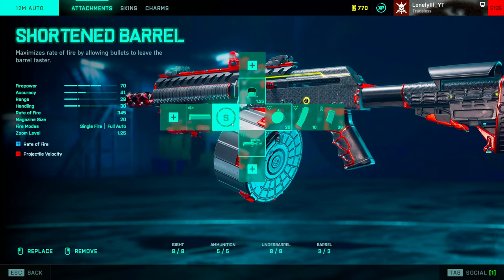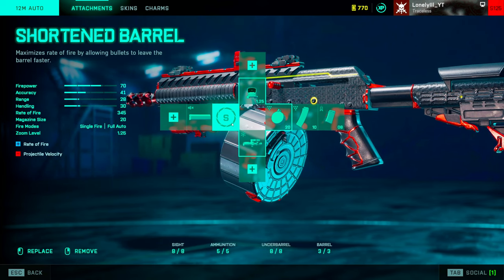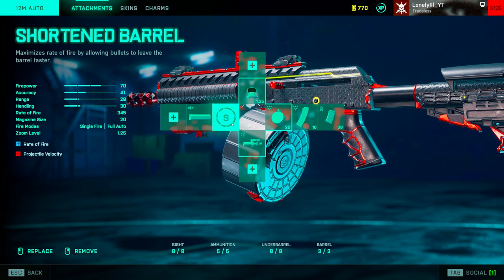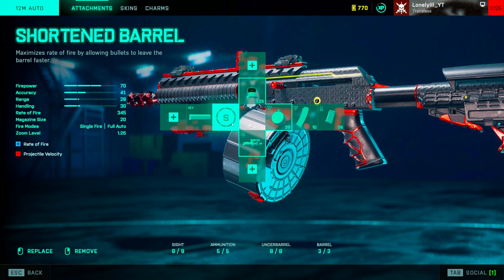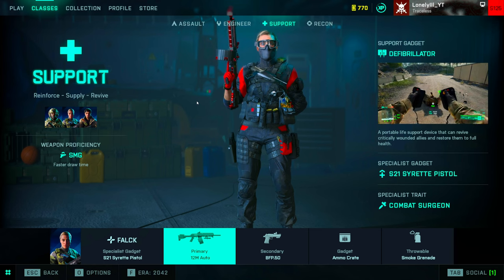For your barrel, as I said, you want the short barrel because it gives us an increased fire rate and therefore better TTK. Even though you lose projectile velocity, since you will be close up to the enemy at all times, projectile velocity is really none of our concern.